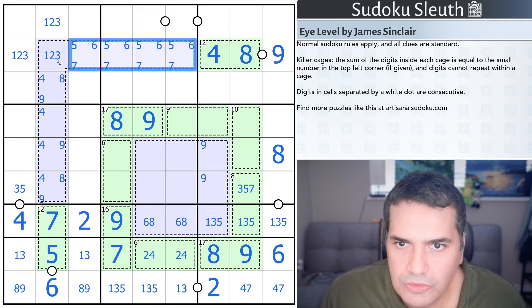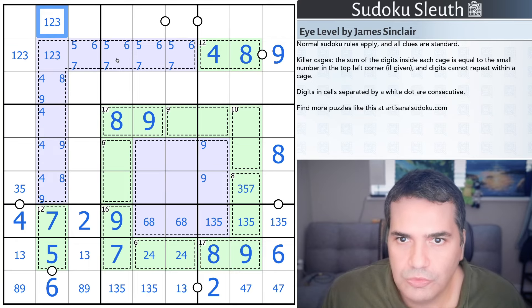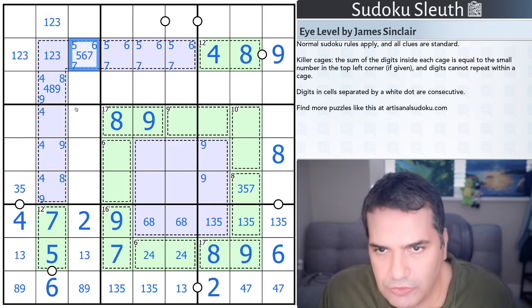The five-six situation: this one-two-three cell is in here, and this one-two-three cell is in there. So we actually know that this column contains four, eight, nine — and this group contains five, six, seven.